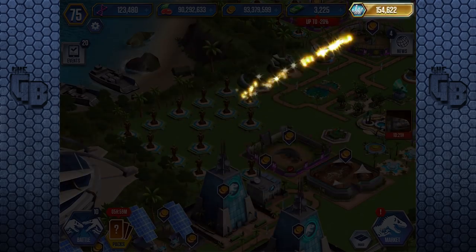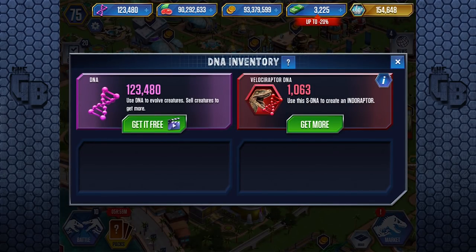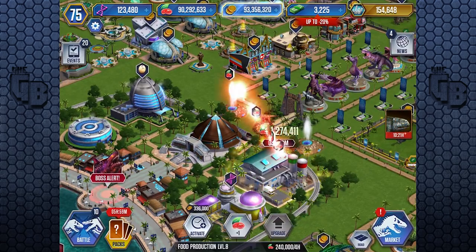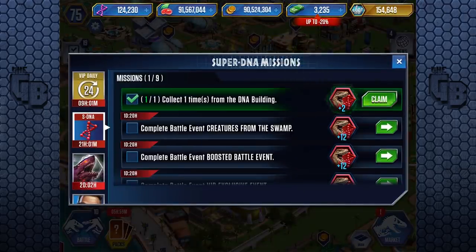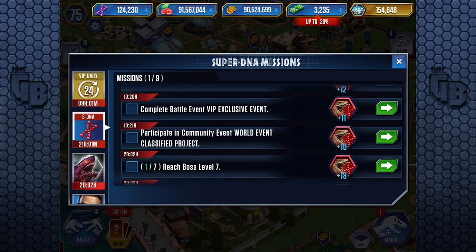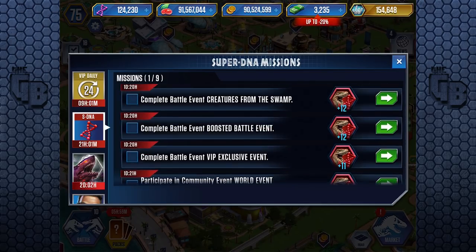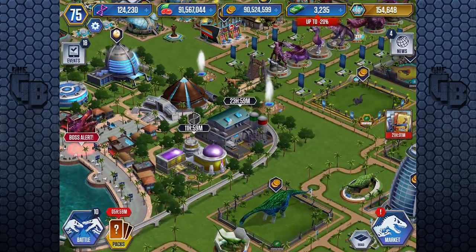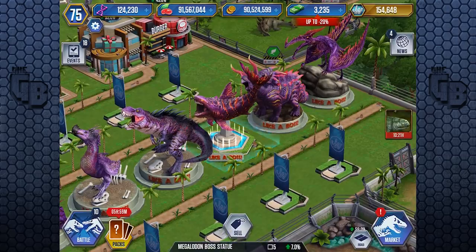The model looks beautiful - same with the Indoraptor's model, actually. When you look at DNA, I'm on a thousand - I'm over a quarter of the way there to get an Indoraptor. We can do it! There are missions too: collect from the DNA building, participate in the community event, reach boss level seven and fight the boss one time. So we're probably going to get a lot of stuff with this new boss, which you've seen before - we have its statue right there.